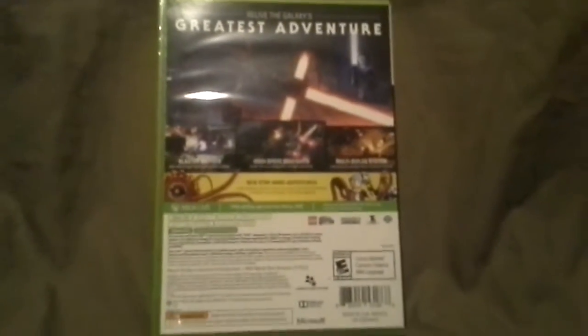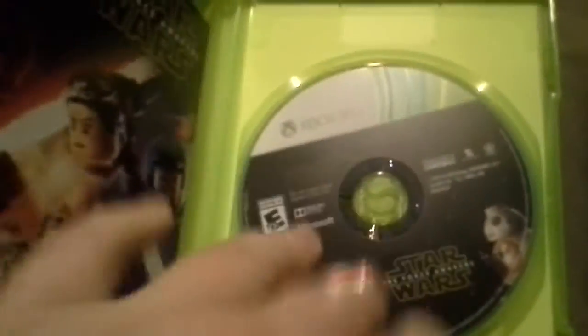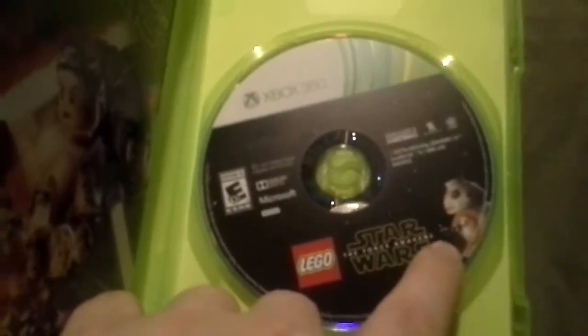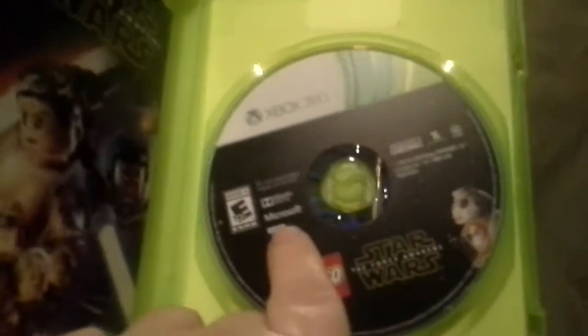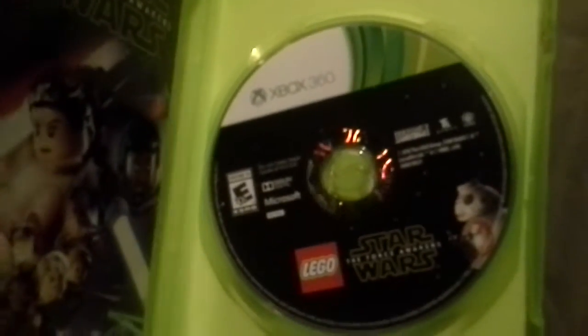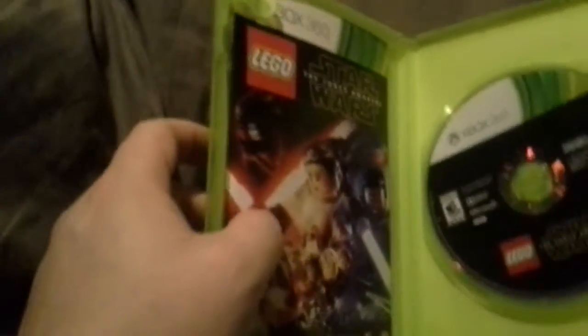So when we look inside and open this up, here is what you'll find. There is your game disc — you've got BB-8 right here, LEGO Star Wars: The Force Awakens, Microsoft, rated E10+, LucasFilm, TT Games, WB Games. Sorry about the glare. And then over here you have your booklet, so I'm going to switch hands and get the book out.